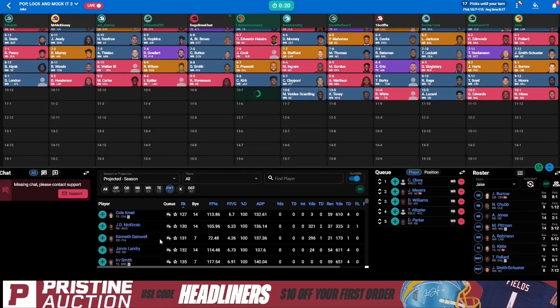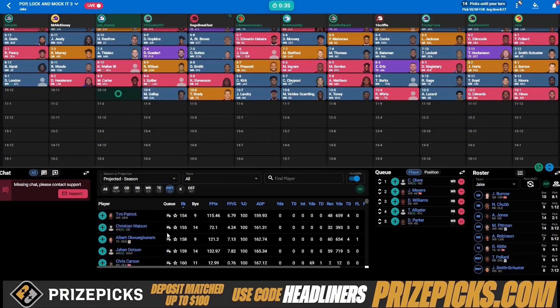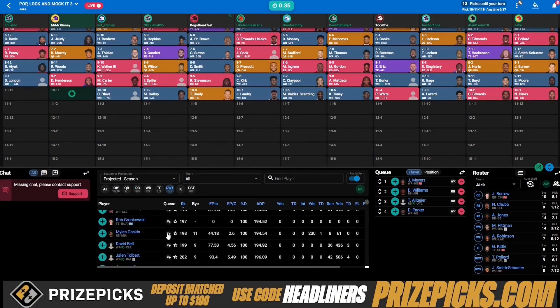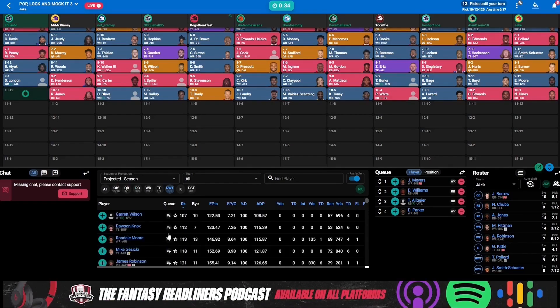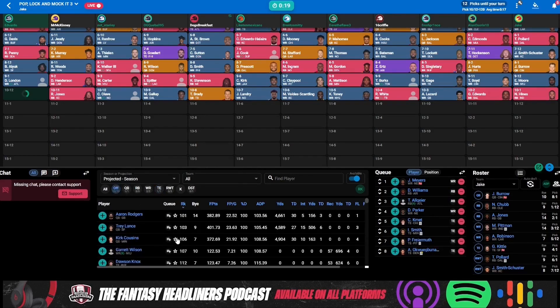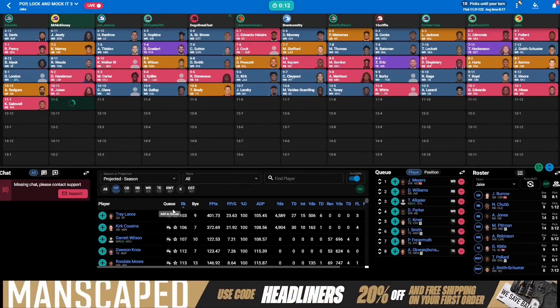Then we had Gus Edwards, Alan Lazard, Rashad White, Kadarius Toney, MVS, Jarvis Landry, and Tom Brady come off the board. Followed by Michael Gallup, Chris Olave in the 10th — a little early for me. Followed by Ronald Jones — worried about running backs for that number two team right here, going back-to-back with Daryl Henderson and Ronald Jones. Luckily, you got a running back early. Team one following up with Aaron Rodgers, Kenneth Gainwell.